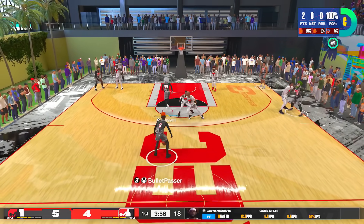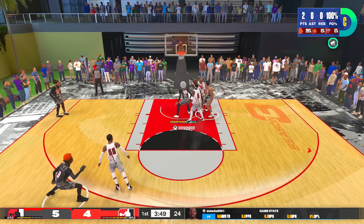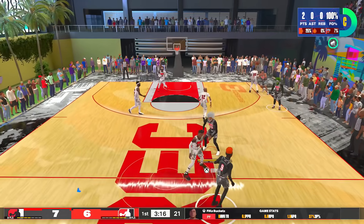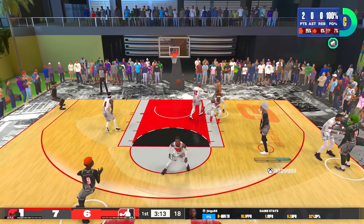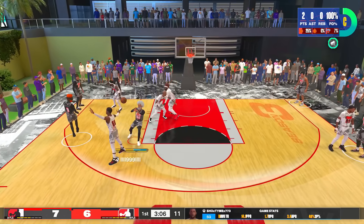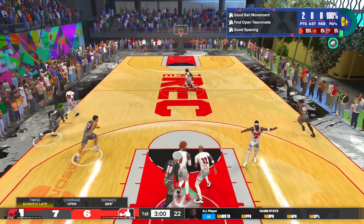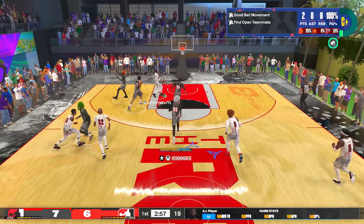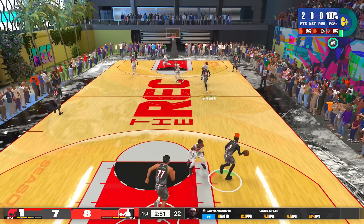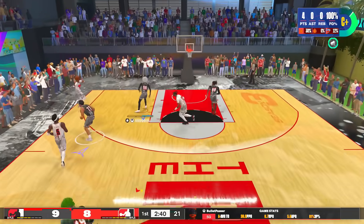I grinded this build out to Hall of Fame Anchor in the first gameplay so I can tell you if I think it's worth it. I've used bronze, silver, gold — every level of Anchor this year. It does get better as you go up, but does it get better enough to justify the cost? Going up really high on any attribute is going to cost a lot of points. Could you have a 92 or 93 block for Gold Anchor and spend those points elsewhere, or is that jump up six attributes actually worth it?